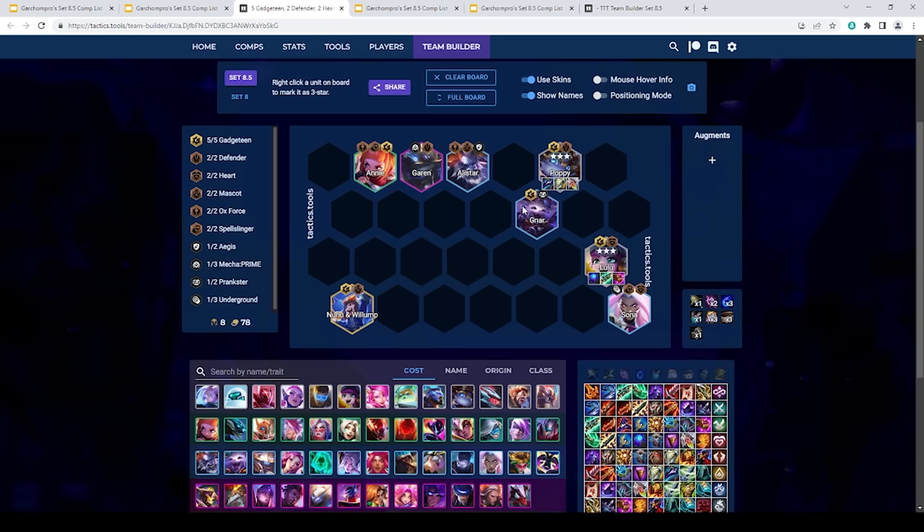For Poppy items, I like Magic Resist items on her — Dragon's Claw and Stoneplate are very good since she has a lot of armor innately from her hero augment. I prefer playing her more as a tank in this comp. Redemption is also very good to reduce AoE magic damage. Warmogs is also solid and makes you very stable at Poppy 2. AD items can go on Gnar, extra AP items on Sona, and extra tank items typically on Annie. For augments, Gadgeteen plus one is very good to stabilize in the mid-game. Jeweled Lotus buffs Lulu's damage, Second Wind helps keep Poppy alive, and you can theoretically go Defender Heart for four Defender or Heart plus one for four Heart to further buff Lulu.